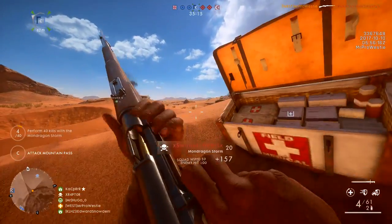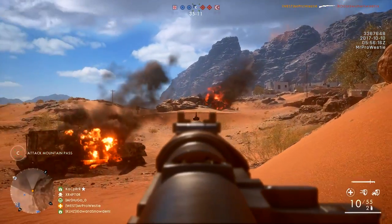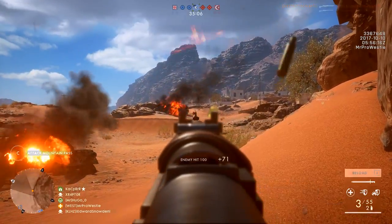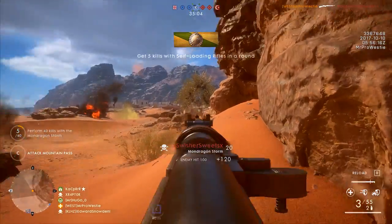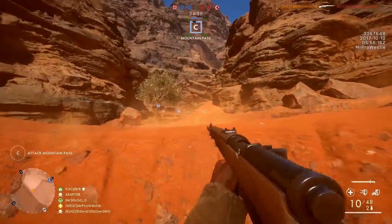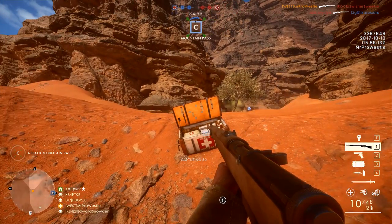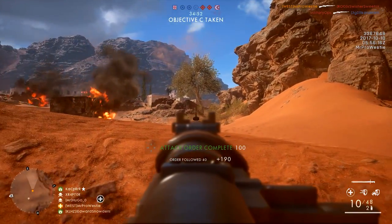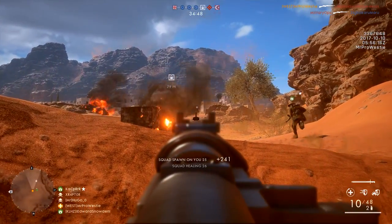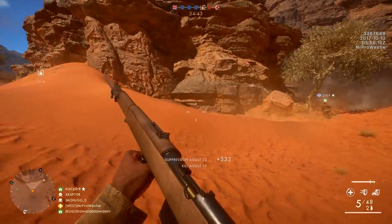But Frontlines doesn't have a distinct attacking team and defending team — it can switch over depending on what's happening at different points. The mode treats both teams as equals, and they have to fight for control over linked capture points and the battle can go either way. So because the Ottomans have a decidedly downhill advantage, it feels like they're the defenders waiting for the British attackers to run up that hill and take the objective. Even though technically there is no attacker or defender, it just doesn't feel right at the moment and no other Frontlines map so far has really had this issue.